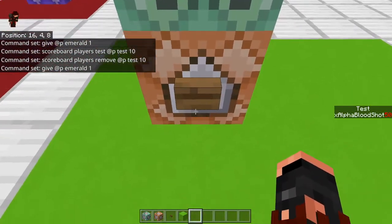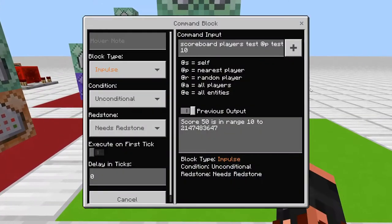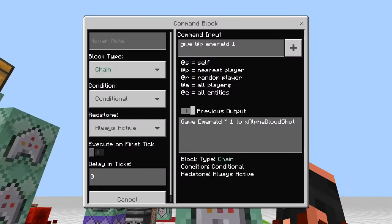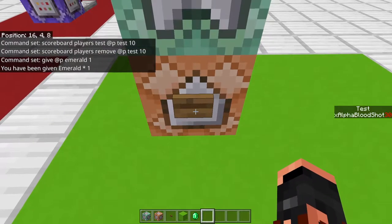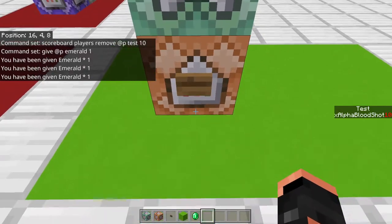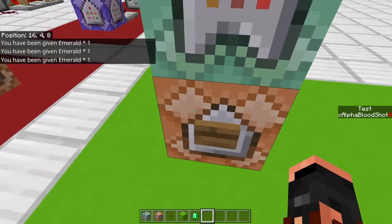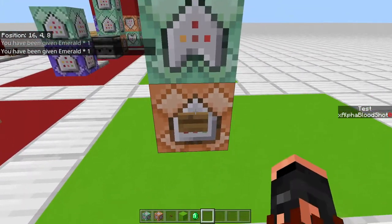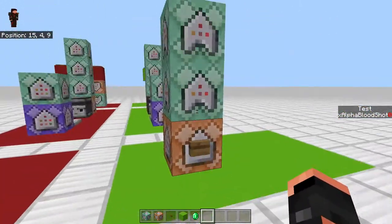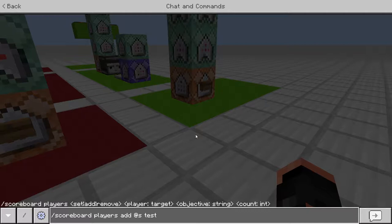Theoretically, I have 50 bucks on the side of the screen. I press this, go down 10 bucks and it gives me an emerald. If the score is in range it removes it and gives you the item. I'll do this a few more times until I'm out of money — now I have five left and no more money, so pressing it does nothing.